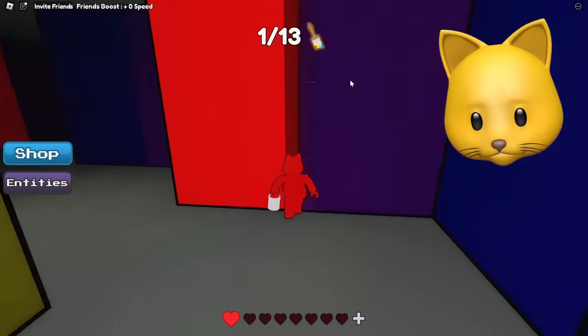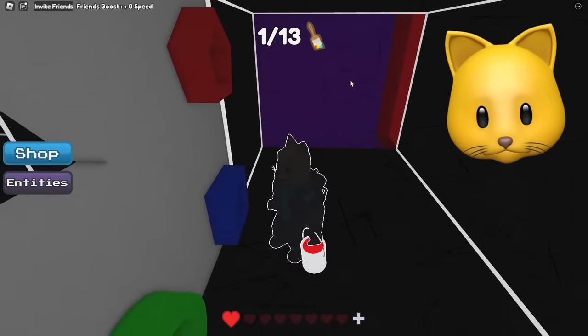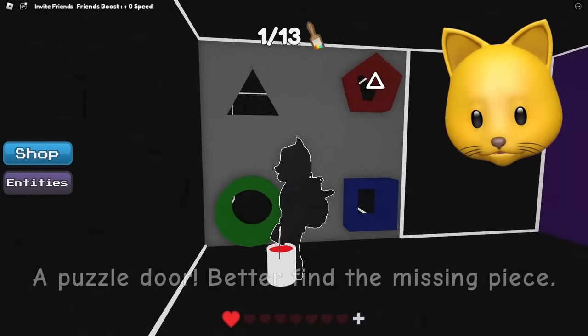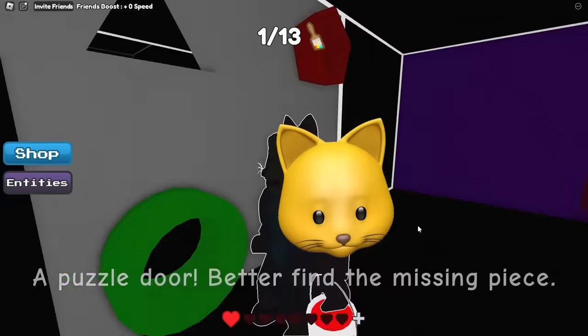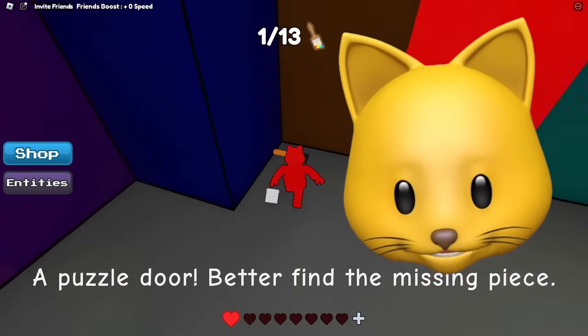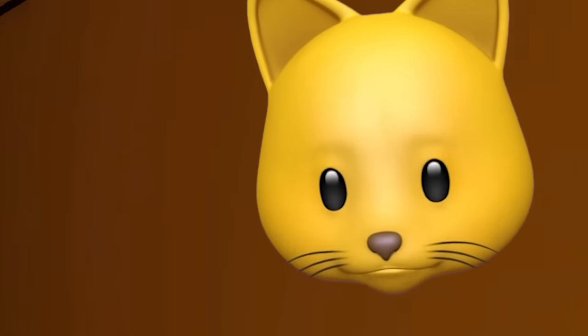Oh, can we get through here? Am I supposed to do that? He can't get through there, can he? So I need shapes — a puzzle door. Better find the missing piece. So this is like Cheese Escape but way more advanced. I don't know why we're collecting the paintbrushes — I'm not even sure what we're using them for.